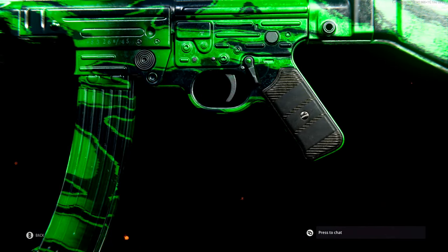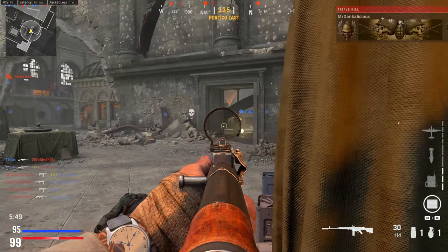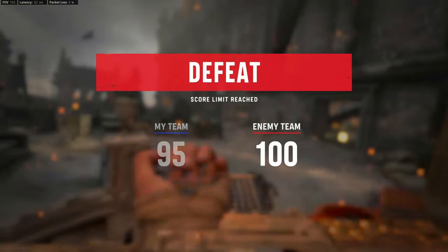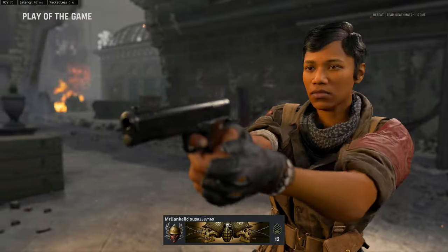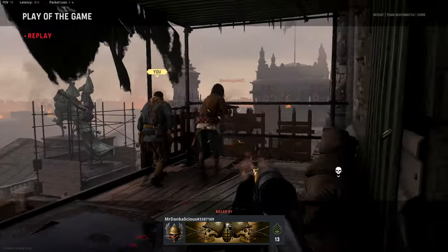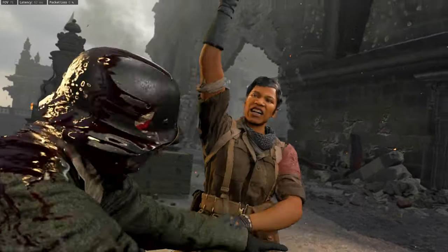That is all 206 weapon camos available in Call of Duty Vanguard. I'm curious to hear what you think — do they get a thumbs up or thumbs down? I find myself feeling the same way I did about the Modern Warfare camos: a majority are pretty lackluster, with a handful I actually like. In Cold War I liked a decent amount of the camos because they were unique designs rather than just recolors like in Vanguard and Modern Warfare. Let me know what you guys think.